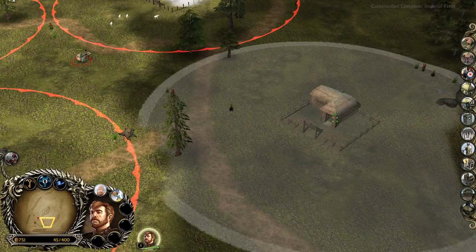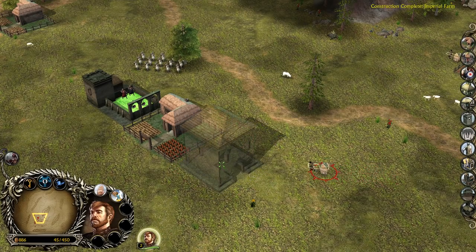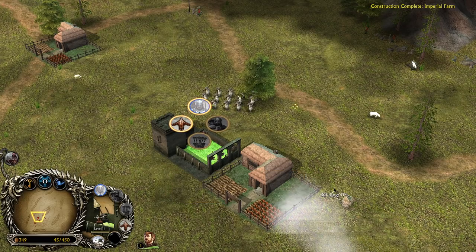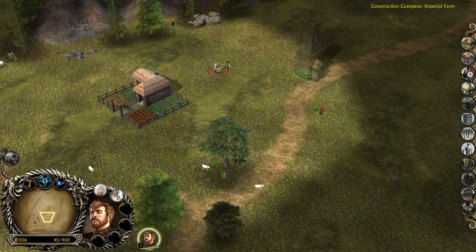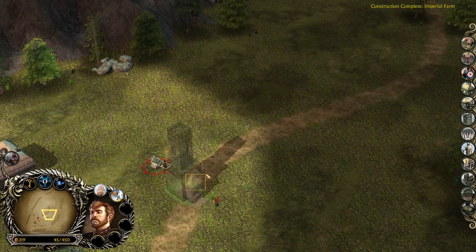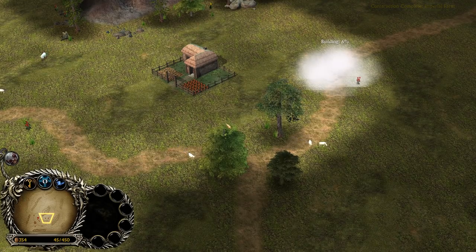We're gonna build a Barracks now. Make sure — try your best to not leave space. This builder can actually build a tower — yeah, a battle tower right here. Oh, there is a creep, I believe. Let's build right here, not only because of the defense, but also to get vision control around this area.